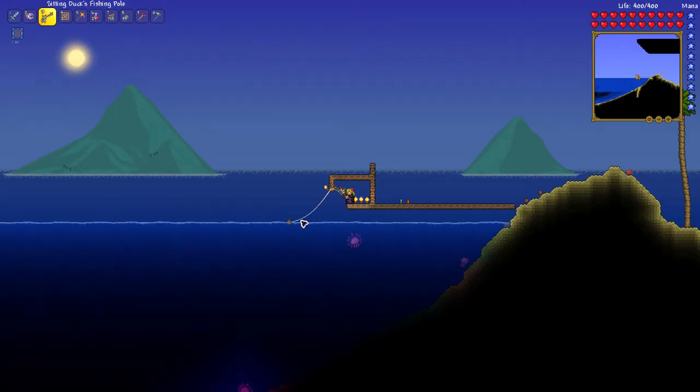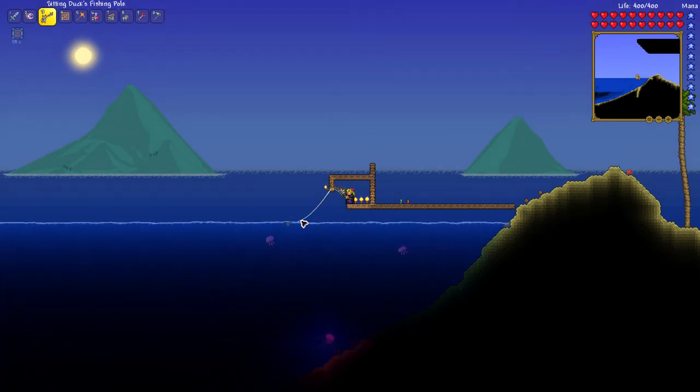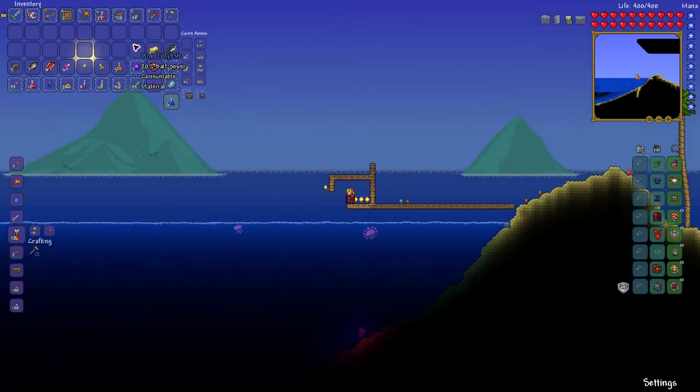To get a pink jellyfish, you have to fish it from the ocean — there are pink jellyfish in the ocean. If you want a pink jellyfish in your inventory, you have to fish it with a fishing rod.